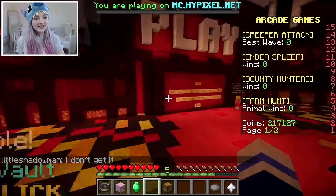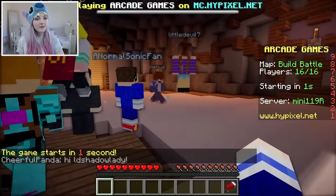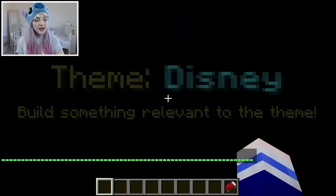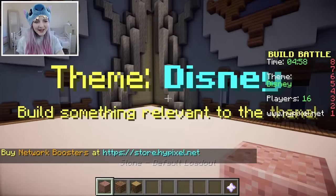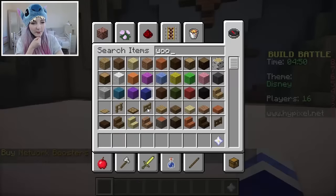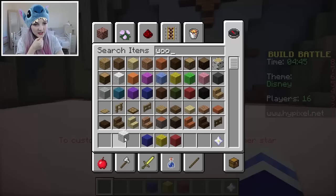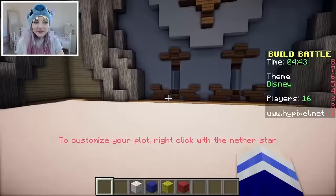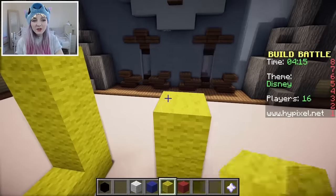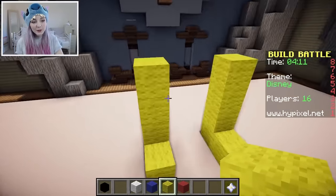OK, let's try Disney again. Same theme, different people, different builds. Let's see what people come up with this time. I'm gonna do something completely different — maybe something a little simpler. I think I'm gonna go for Donald Duck. So we'll use blue, yellow, maybe a bit of red, and some white. And then we'll need some eyeballs! OK, how long are a duck's legs? I don't know. I think that's long enough.